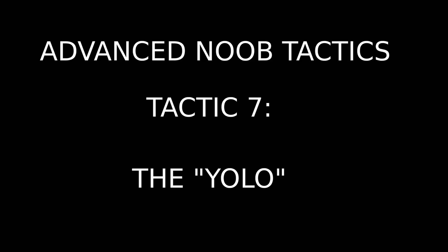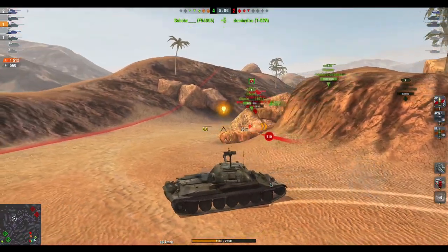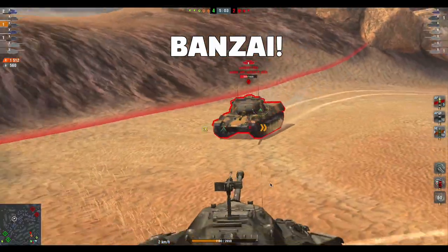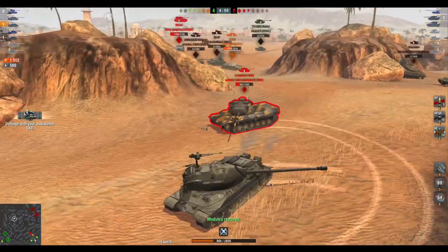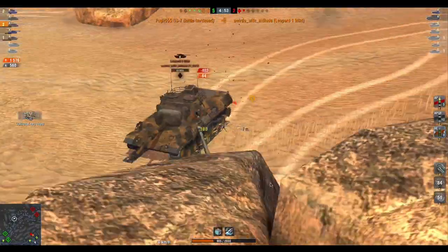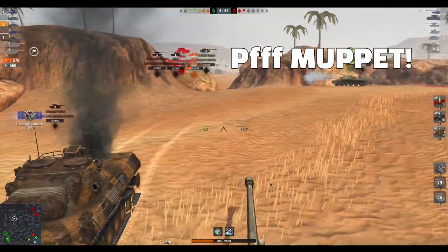So those are some of the basics. Now we're going to go on to the YOLO — a more advanced tactic. A YOLO is basically a banzai charge. A YOLO against a heavy, in a medium tank, with no armour. This is going to end in tears, methinks. Not for me! Ha! With your YOLO.